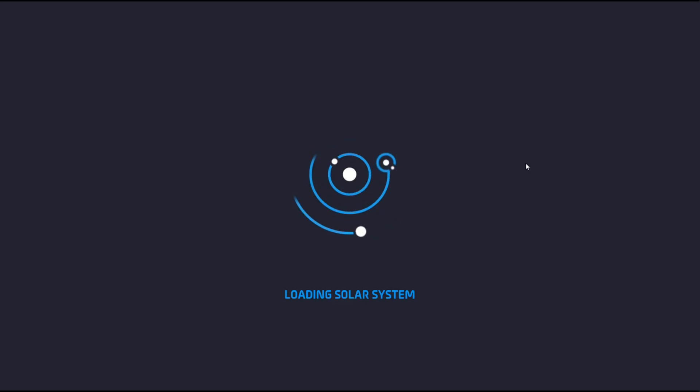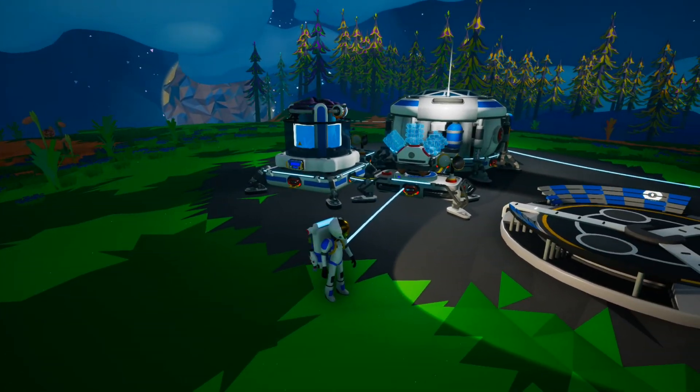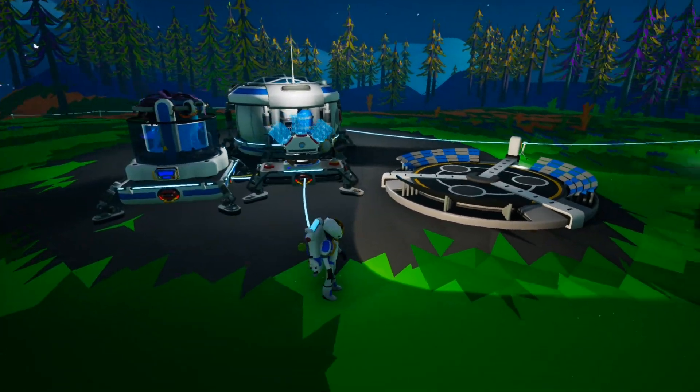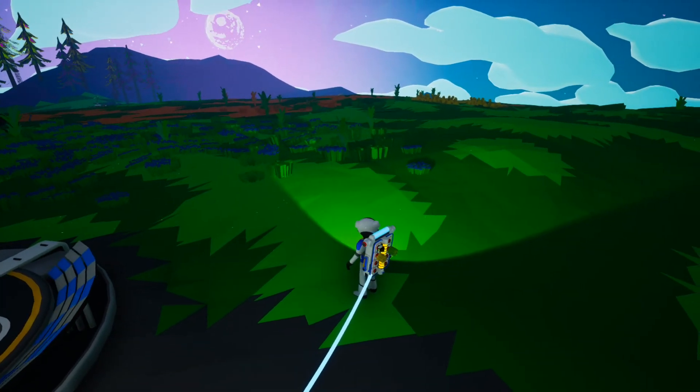Last time I think we were going to explore that alien looking obelisk type thing. I think I found out what it is. There were three little plugs on it — three little power things — and I think we need to plug it in to power. I really don't think we have the capability of doing that just yet.